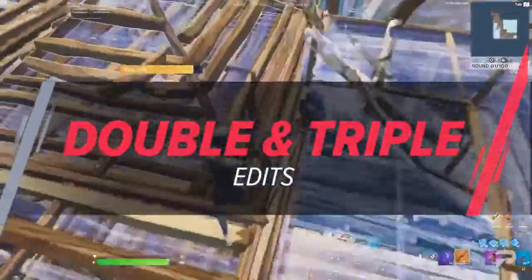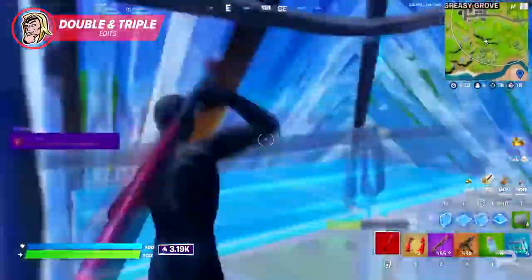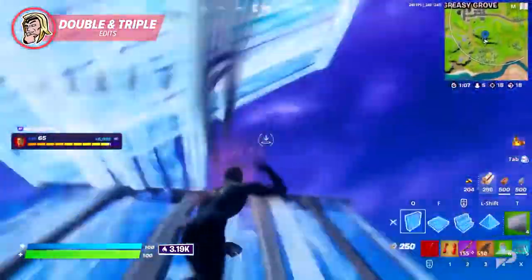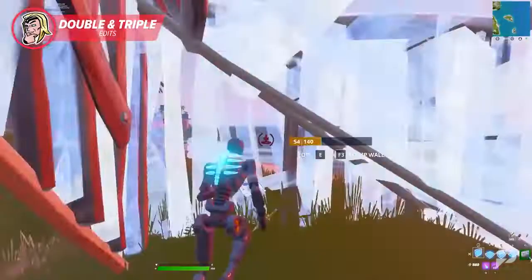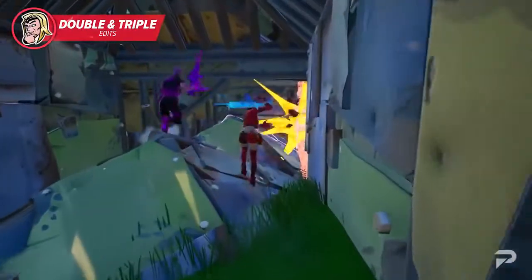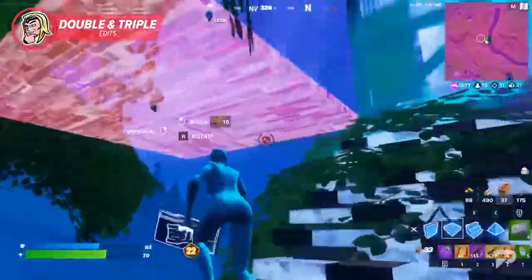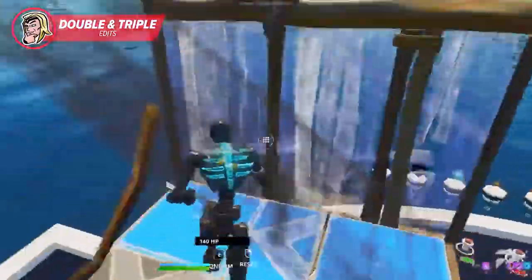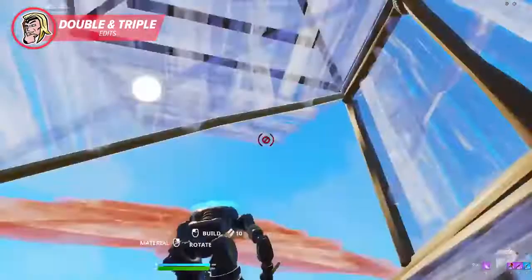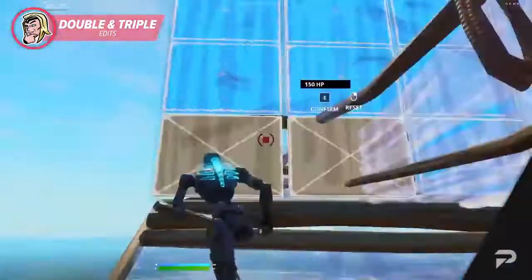Double and triple edits are an excellent way to train your speed. We highly recommend you learn how to perform these so you can implement them into your daily training habits. Because you're performing multiple different edits all at once, it trains you to be faster with your reaction time. Performing one edit can be difficult if you're just getting the hang of it, but in a competitive game of Fortnite you'll want to perform multiple edits at once to gain a tactical advantage or completely trap your opponent. Focus on this while playing creative, since you can mess up as many times as you need until you get it right.